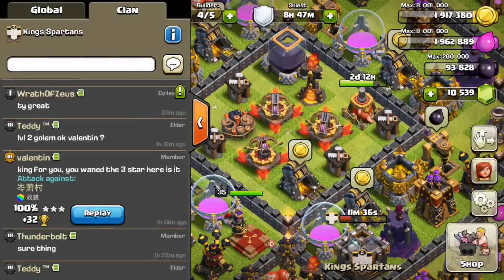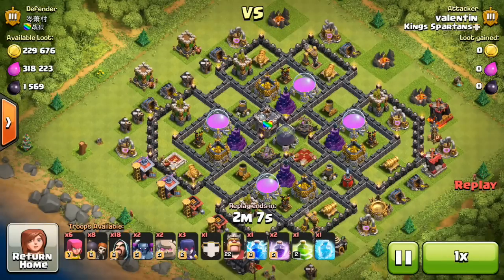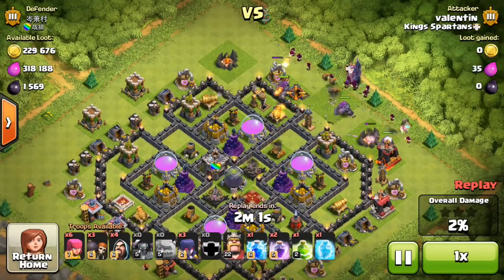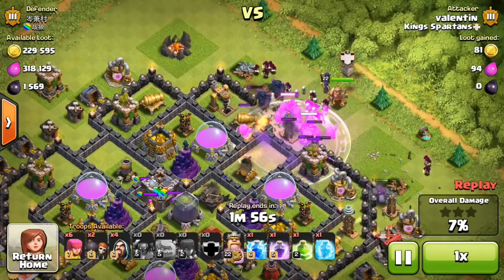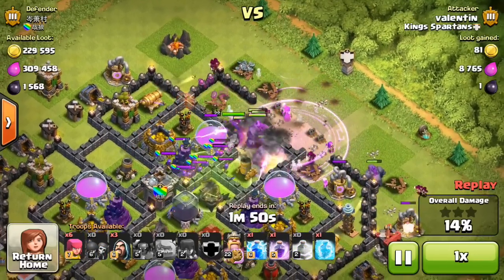What's going on Spartans, welcome back. Today we're doing three stars on Town Hall 9. It won't be me attacking - it'll be a lot of other people doing some very well done attacks with different forces. If you want to see how to use different forces to three-star a Town Hall 9, this will help you in war. Hopefully the rest of my clan will learn from this because some guys are having trouble with it.